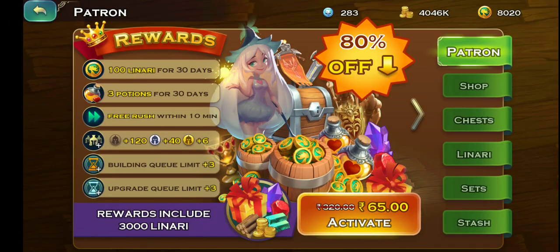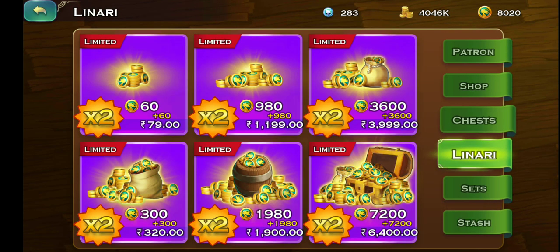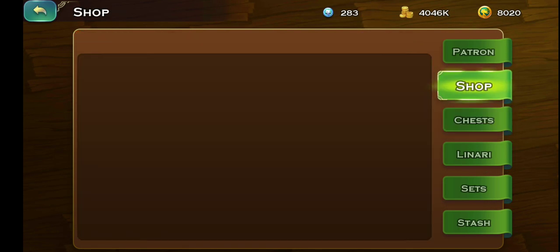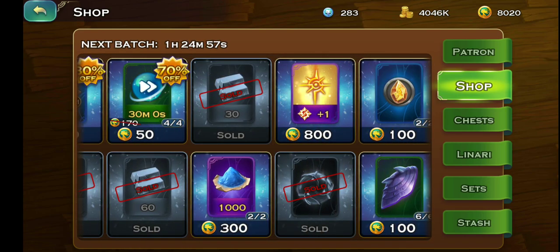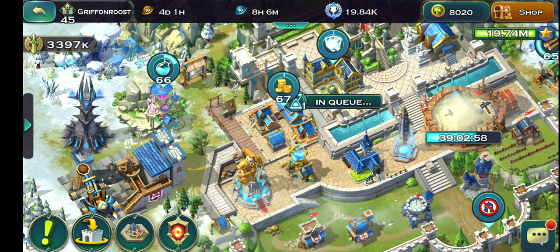If you're willing to spend linares, you can easily get draconic dust from the shop. For 300 linares you can get 1,000 draconic dust, so that's an easy 20,000 plus draconic dust in one week. Be sure to do all of this because you want to get your dragons really strong.